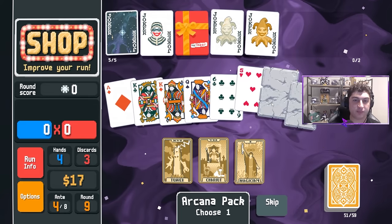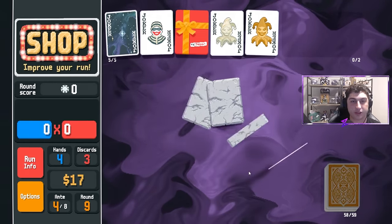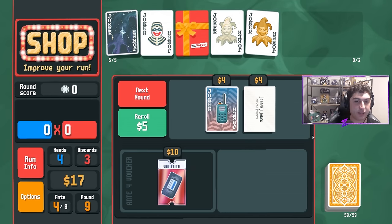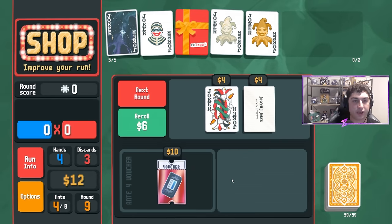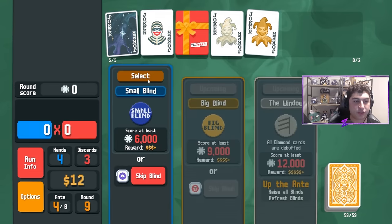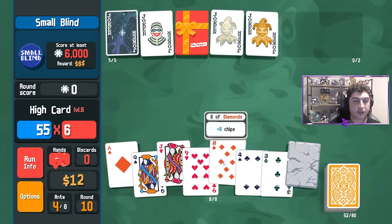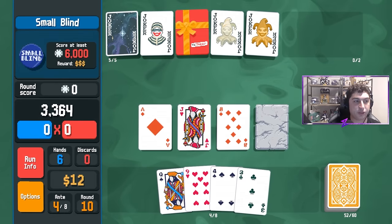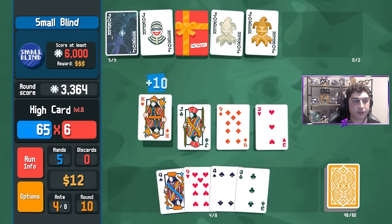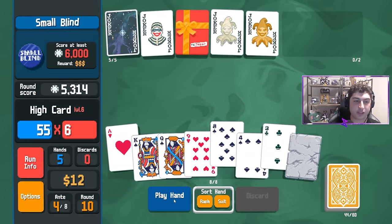As crazy as it sounds, I'm going to make another stone card — they're so valuable with our high card build. We'll reroll — not great, we'll save our money. We have to get to 6,000, which is very doable, especially when we have stone cards in hand. We're already halfway there and we have that level six high card.